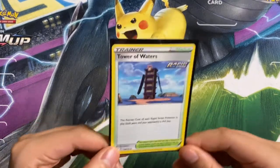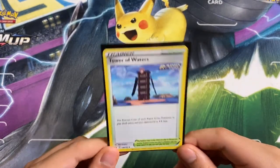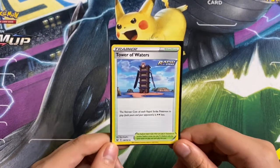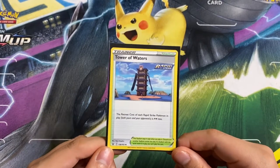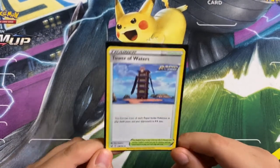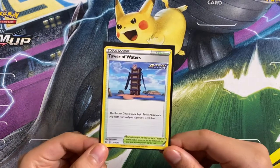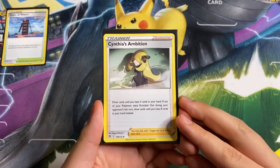Starting off our trainers, we are playing Tower of Waters. We only play one copy. It is a Rapid Strike card so we can use it as damage. The effect of this card is: the retreat cost of each Rapid Strike Pokémon in play — both yours and your opponent's — is two Colorless less. Basically all our Rapid Strike Pokémon have two retreat or less, excluding Malamar, but if Malamar is in the active that's where we want it anyway.